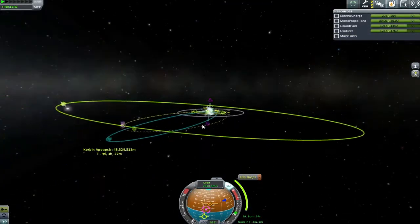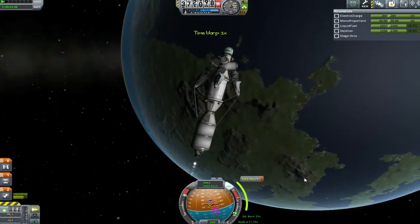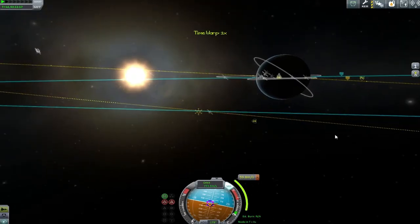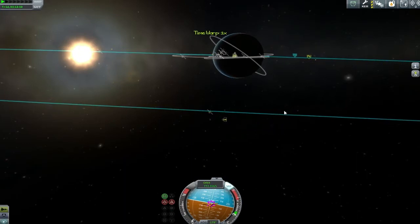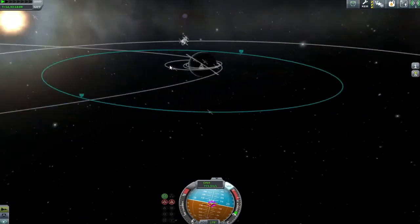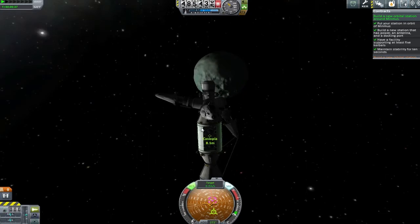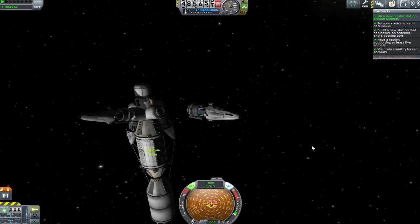The transfer to Minmus was relatively boring — we just flew up, pointed at Minmus, did our burn, and got into the sphere of influence without issues. Meanwhile, Little Orphan Annie needed to make her inclination burn, and within a few seconds we've got it done and the contract is completed. We're going to leave her there since we don't have any vessels to bring her back with. Back at Minmus, we've technically already completed the contract for the space station, but this is not its final form.